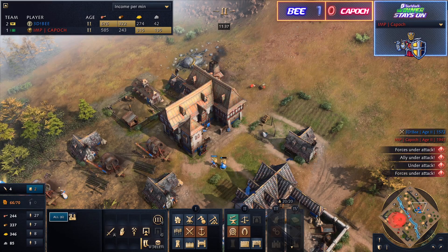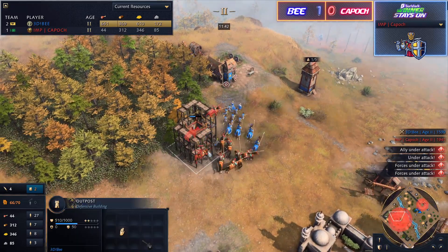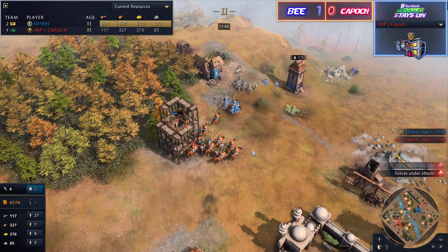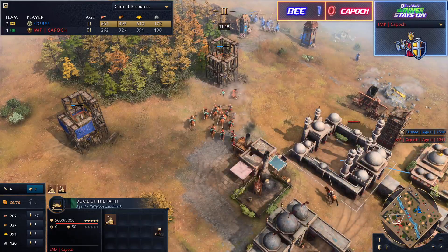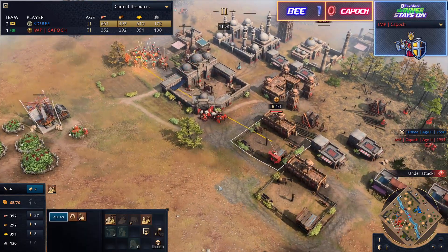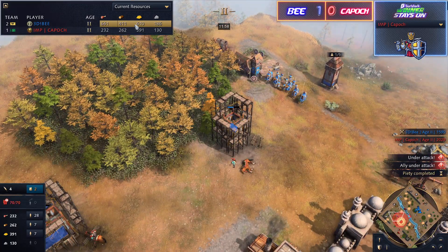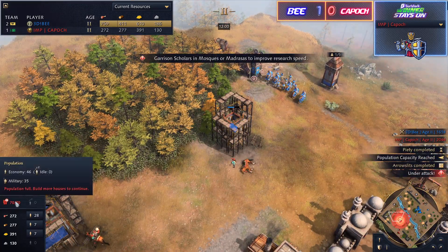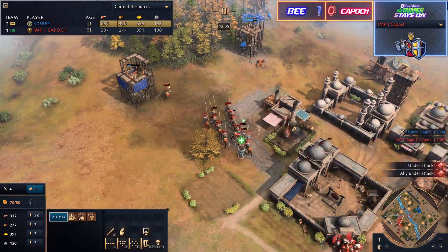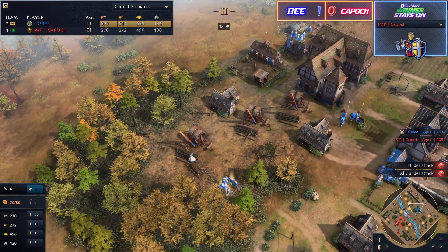B finally noticed — after getting down to just six villagers on gold — that's a heavy hit. He's going to deny the outpost at the front line with a lot of horsemen on both sides, but the advantage is clearly with Kaposh, who is escalating his military through efficient production from one stable. B is wiggling his way toward castle age, but it won't be instant. He has to replace lost forces, otherwise Kaposh could march straight across the center of the map and arrive in B's base before he's ready.